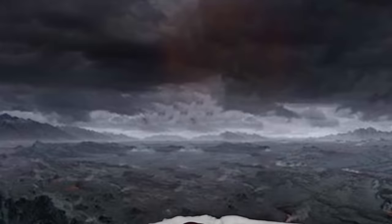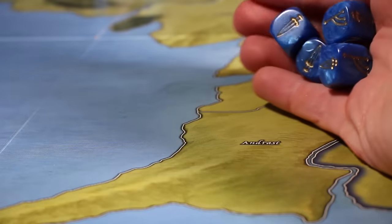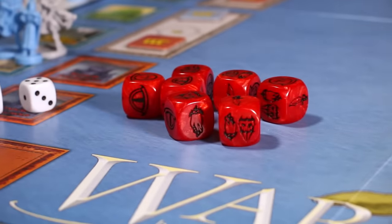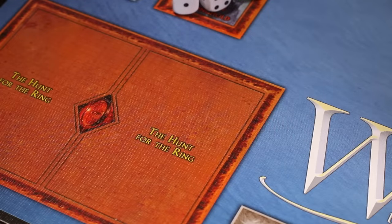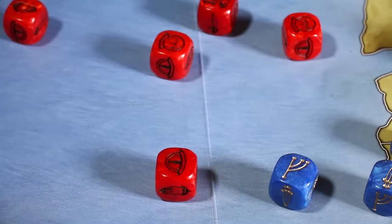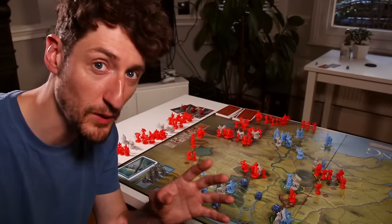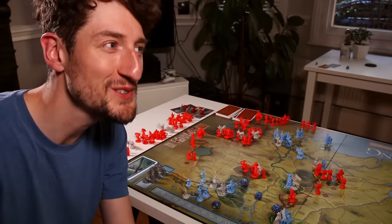And here is where we get to War of the Ring's amazing push and pull. At the start of each round, both players roll their dice, although the evil player gets a lot more dice. The evil player can spend some of those dice — which are essentially Sauron's attention — searching for the ring instead of moving armies. Any eyes you roll also get added to the search, beautifully modelling the fact that Sauron's greed gets the better of his ambition.